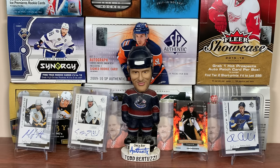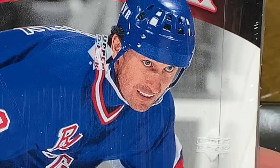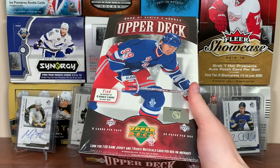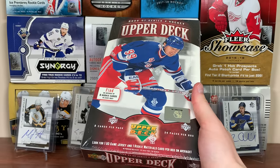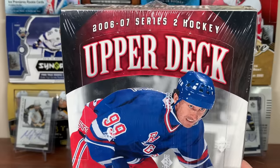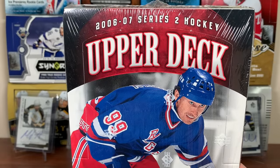It's pretty simple - it's Geno or bust. Hey guys, 011 here, and today we got a hobby box of 06-07 Upper Deck Series 2.